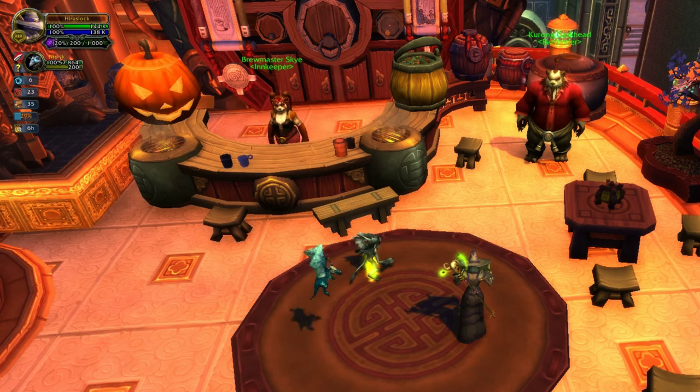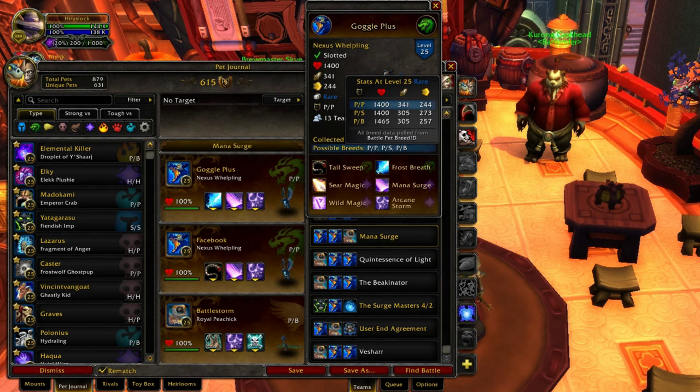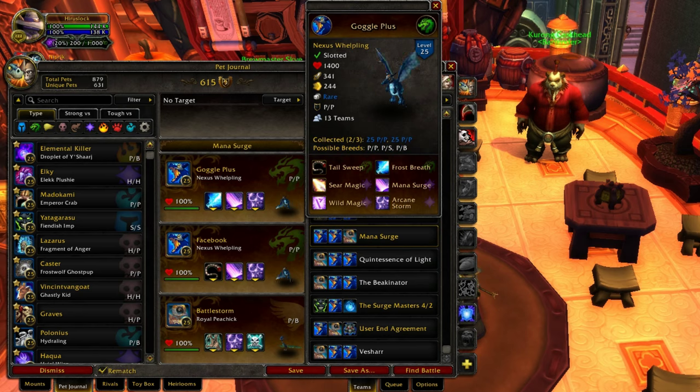The Nexus Welplings — the one you want is, he only has three breeds available: Power/Power, Power/S, and Power/Balance. The Power/Power version is the one you want because he has 341 attack, which is ridiculous. That's just a really high amount of attack.